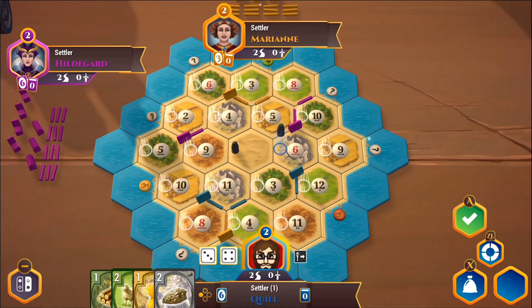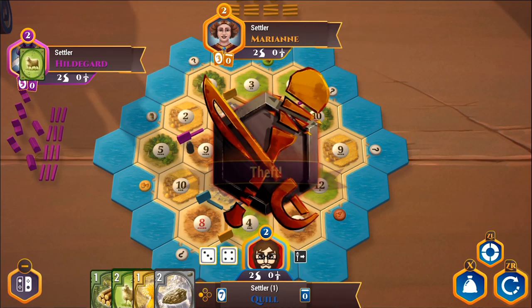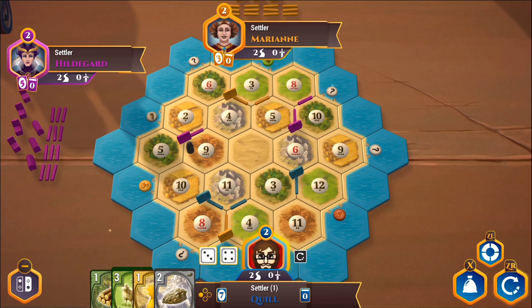I'll put the robber on the six tile — it's fairly common — and I can steal from either Marianne or Hildegard. Maybe I'll put it on a clay tile, because I have a very common clay production, and might be able to get a bit of a monopoly on clay and trade it favorably. So I'll put it here, meaning Hildegard will no longer be able to get clay from that nine tile. I'll steal one of her cards — it steals one of the sheep she just traded for, which probably hurt her a lot.